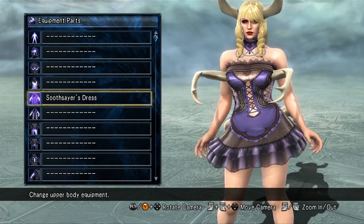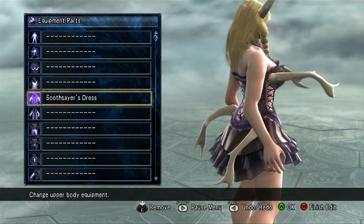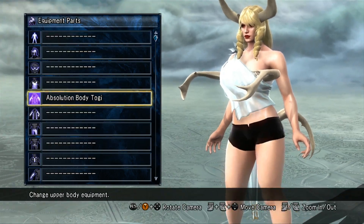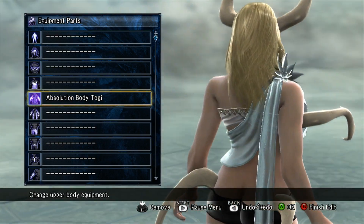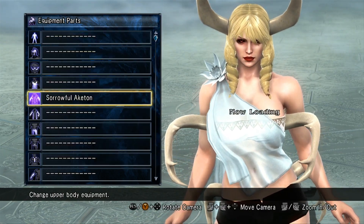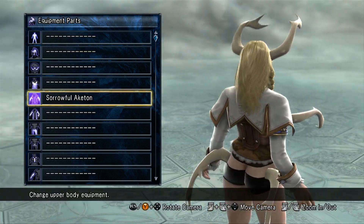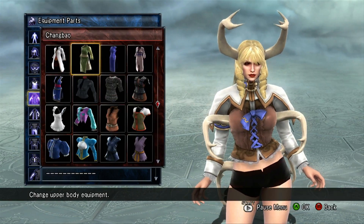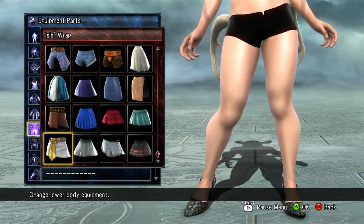You get the Soothsayer's Dress — another character comes to mind when I see that. You also get the Absolution Body Togi, the Sorrowful Akaton. That's it for the tops and upper body pieces.